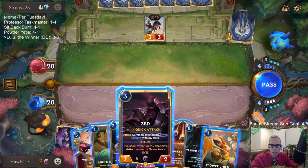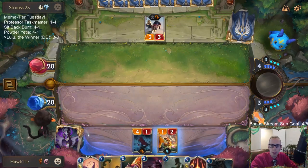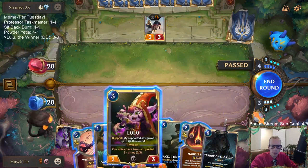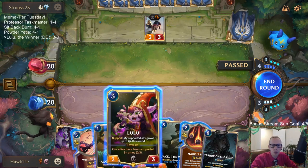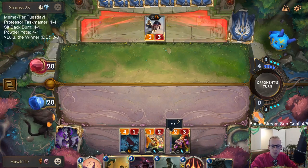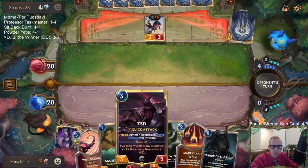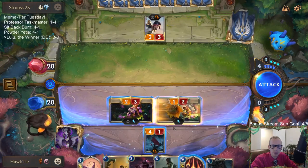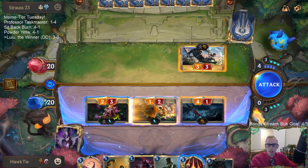Alright — Zed hitting twice, or Lulu Flower Child. Well, I'm definitely playing Flower Child. This gives me the opportunity to cast Will of Ionia. Should we just start Lulu Flower Child? But then Lulu's just a two-three. Yeah, let's play Lulu Flower Child. Zed hits for six plus one for Flower Child is seven — that hits for six. It's a tough call — this actually hits for eight so yeah, never mind. This hits for more.